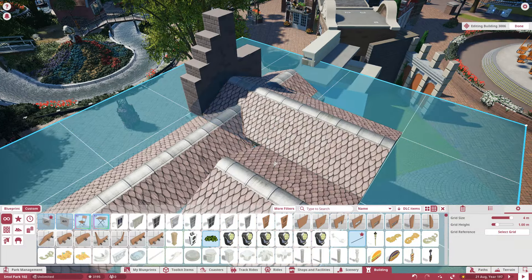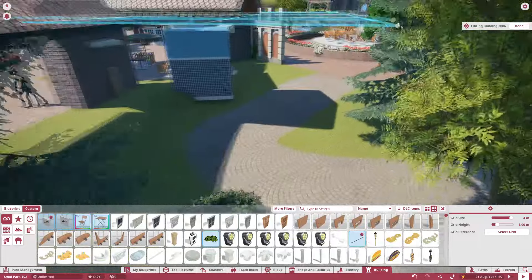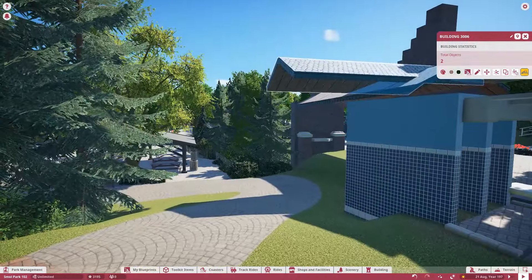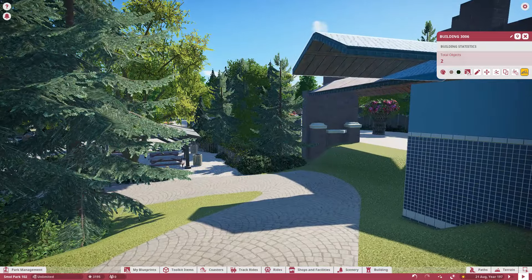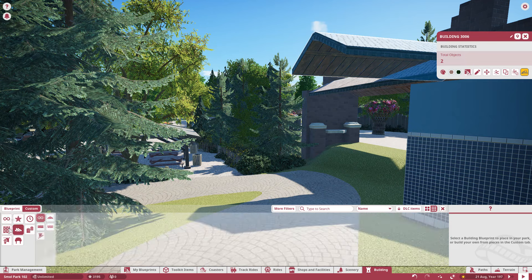We have a path on the other side to take into consideration, so we're not going to build all the way over here — unless... oh my god, I just got a crazy cool idea! It's just so tall though. I have this really cool idea where we could have like a cool tunnel with this building, so you kind of go underneath it and you'd have windows up here.